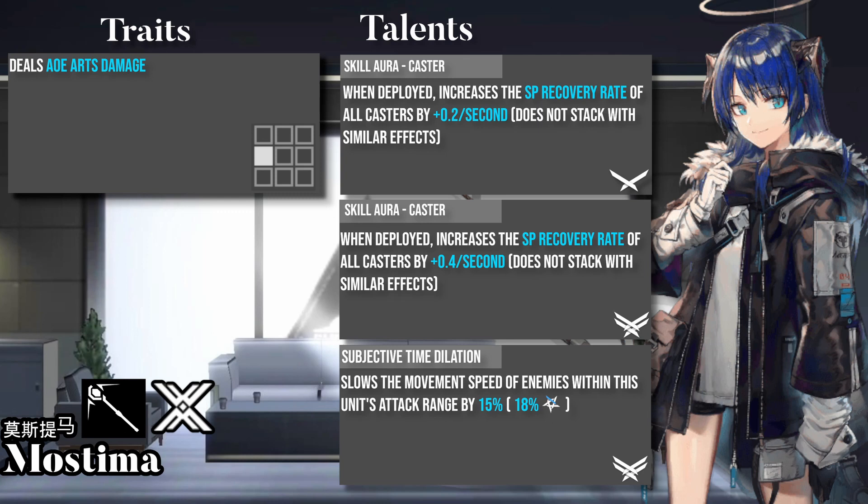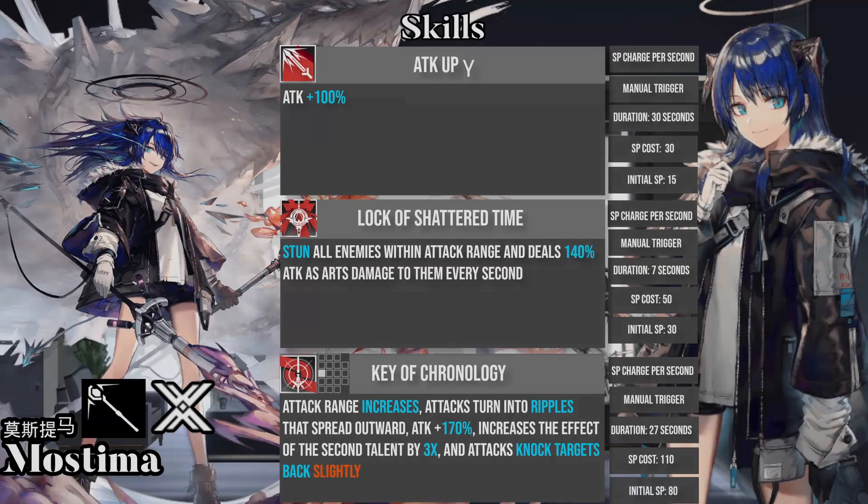And then we have Mostima, an AoE caster who slows all enemies in her range and increases the SP recovery for all casters. Her first skill is a simple attack boost, and you will never be using this skill because of how much better the other two skills are. Her second skill deals damage and stuns all enemies within her range for up to 7 seconds. It is an extremely powerful crowd control skill for situations where you need to hold enemies in place.